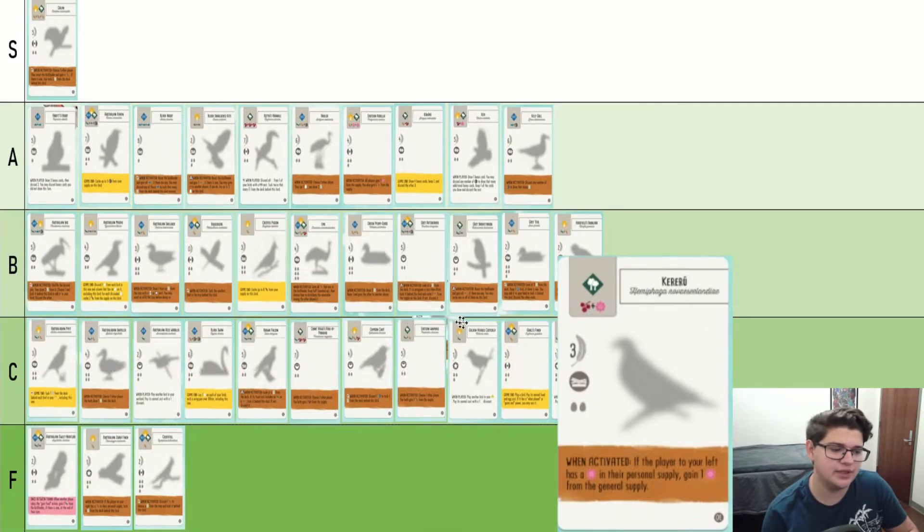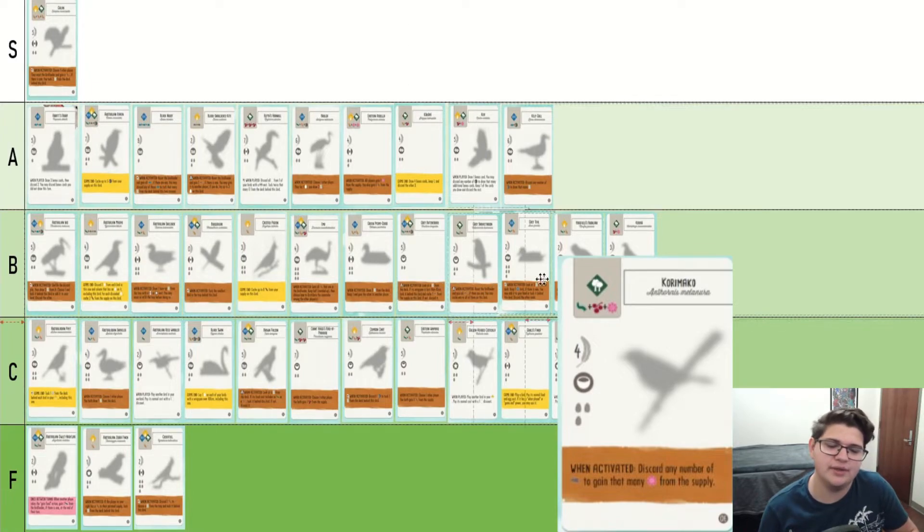Kururu is conditional nectar gain. It's not bad, it's not amazing. I'm going to say it's B tier. Korimako is kind of weird. If we compare it to Kururu, it's one more food for an arguably different but arguably better power because usually you activate it when you get food and that way you can treat rats as nectar, which is pretty solid. But it does cost one more food and you need to get rats — you can't just get a nectar for free. So I'm going to say it's about the same.